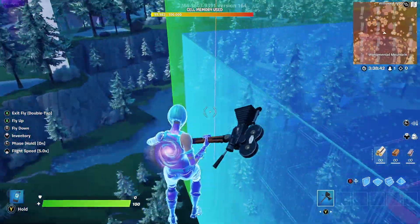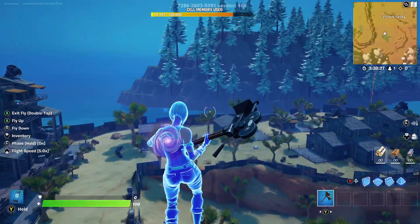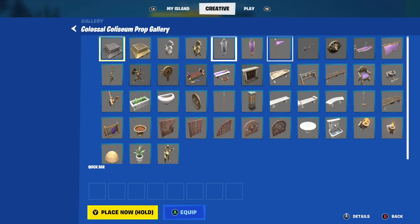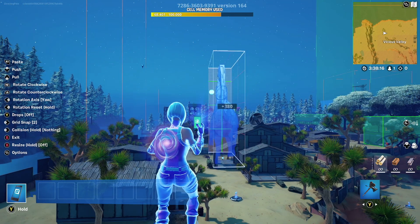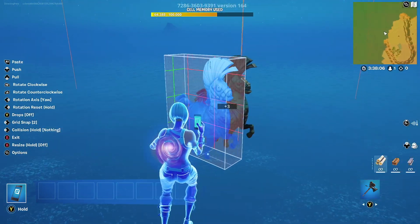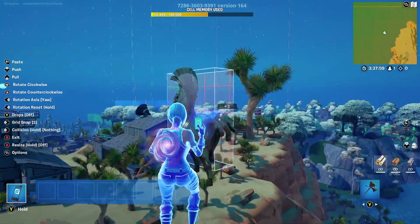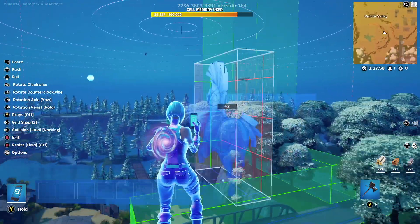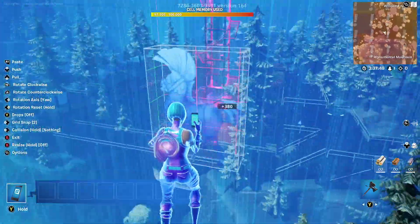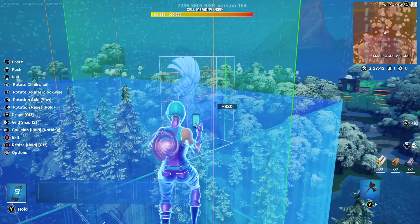The reason it's not working is because your center point is registering 99,982 memory. The key here is render distance — render distance is everything in a thermometer island. If you get props with a shorter render distance, you can fit more of them on your map. If you have props with a longer render distance, you cannot place them. Notice, I just placed this prop — it was 380 memory, and I was able to place it even though my center point was only showing I had 18 memory. That horse is not within the render distance, so it is safe to use.